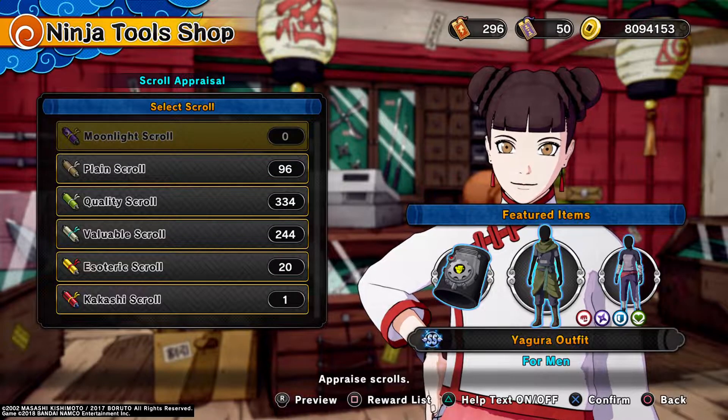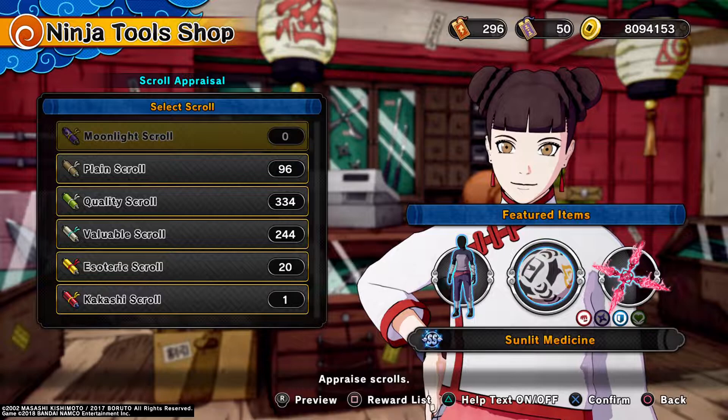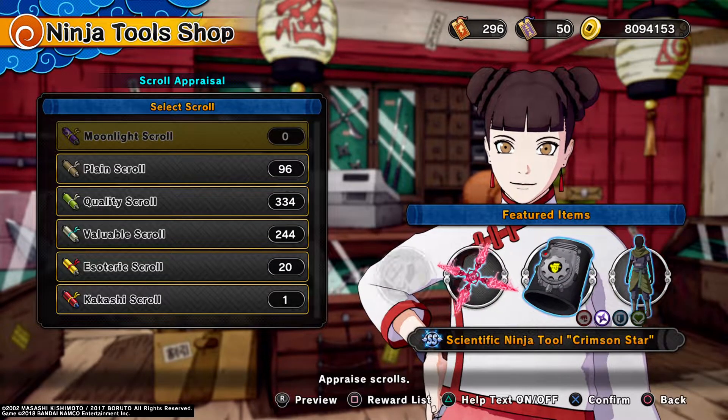Damn, that sucks. I literally have all these. I have this. I think this just dropped — no, that's the Moonlit Medicine. I think I have that. I'll double check for that, but I'm pretty sure I have all these. Yeah, I have that. I have this. But I can show you guys what they have.